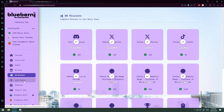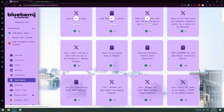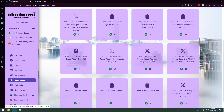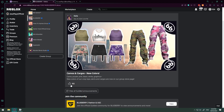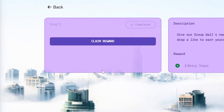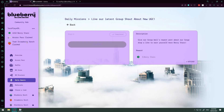There are some other quests you can do as well. If you go down to daily quests, there are things you can do daily to get Blueberry rewards — things like liking a tweet, program raffles, liking the latest group shout about new UGC. Let's try that one. It takes us over to the group shout, let's like it. Okay, I liked it! Now we can claim our reward and we get five Berry stars just for doing that. Now we have 4,510 Berry stars — amazing.